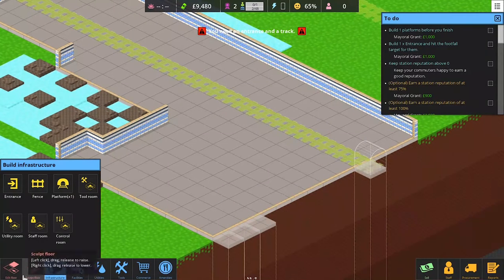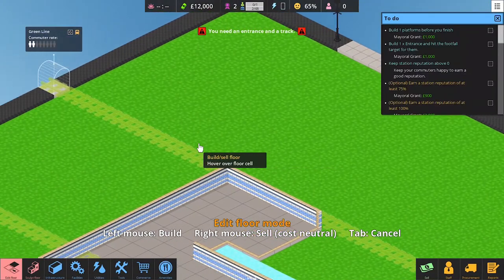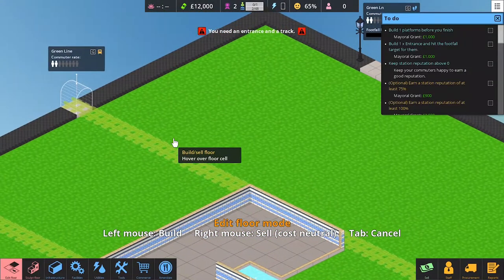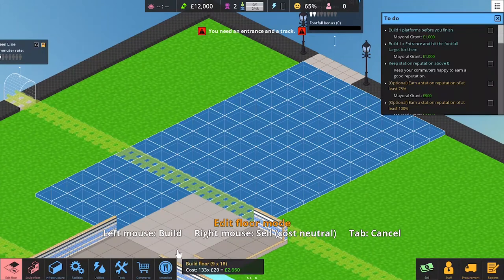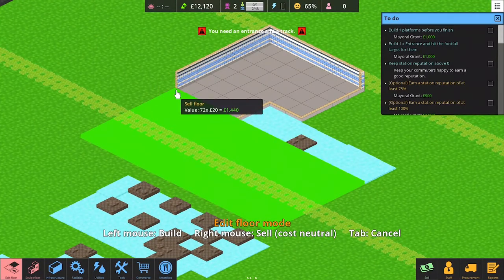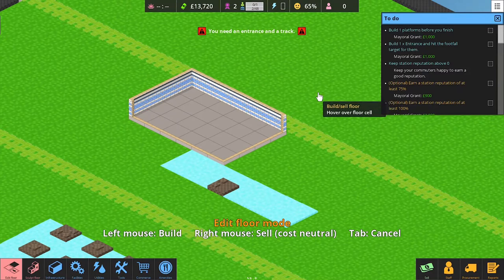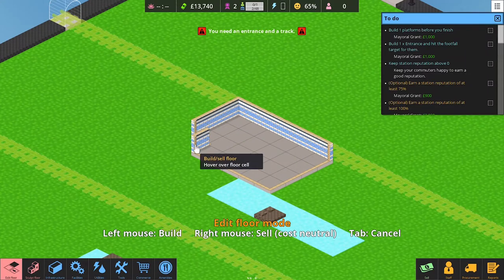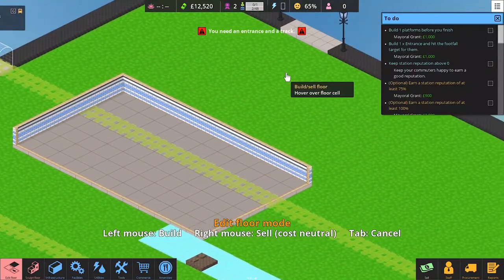That's why I recommend doing it somewhere you have more space, with no limiting factor. Don't use the entrance that runs parallel to the wall — that's going to be a pain. My recommended place is the perpendicular one; it's a lot easier to build. You can also sell the platform you were given and use the other track instead.